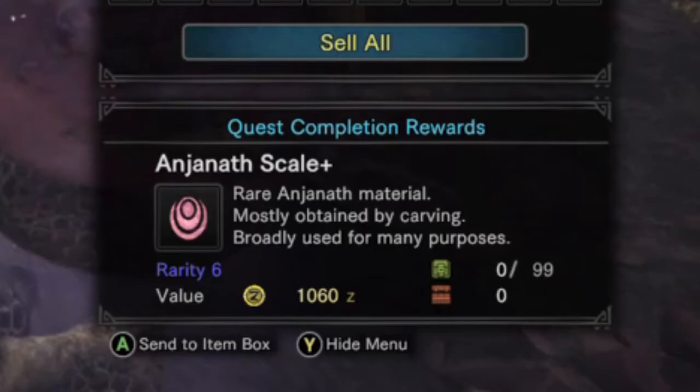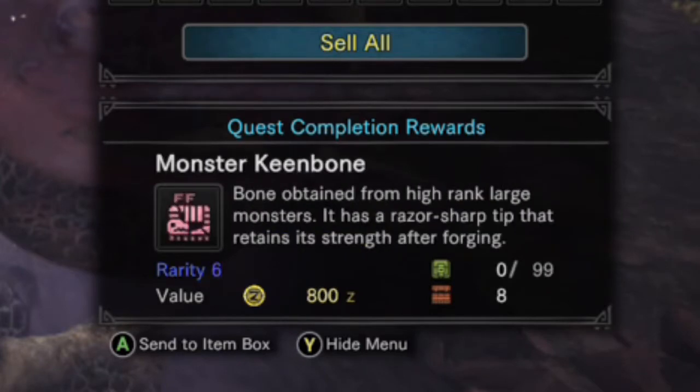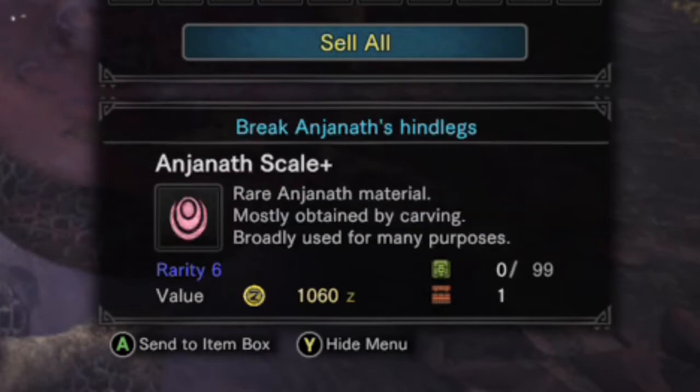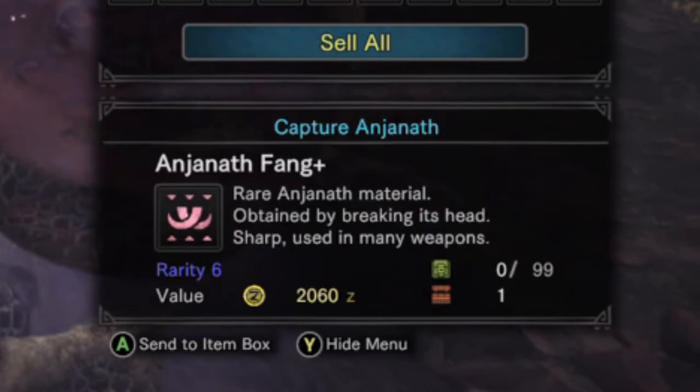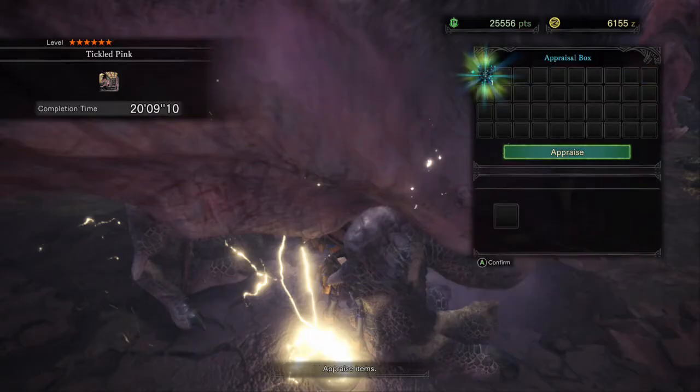Quest complete and loot incoming! You can now make some high rank Anjanath gear, which will be a pretty big improvement over what you have at this point in the game. I also got my first decoration at this point — an entomology gem. Not really useful; I didn't use it until later on when I'm on a gathering armor set farming materials.